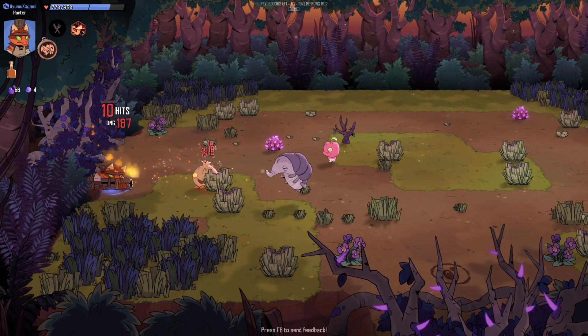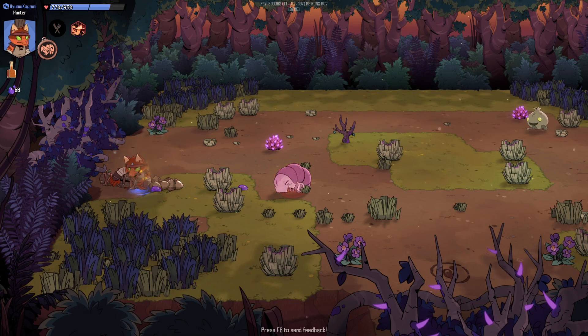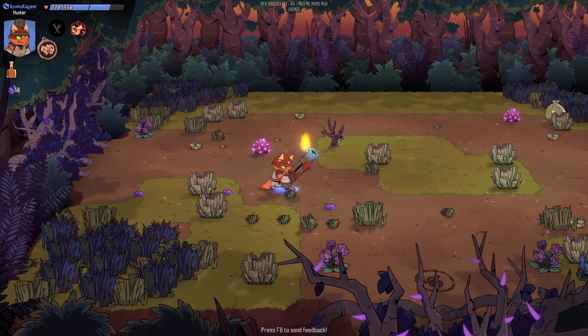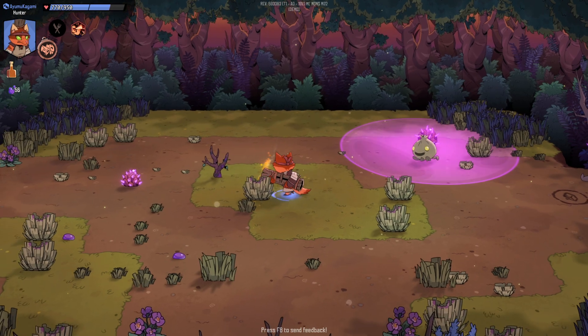It kind of has that Slay the Spire-type map thing where you pick a path. It's very common in a lot of roguelites — I guess I really shouldn't say it's necessarily the Slay the Spire thing — but right here we get to pick between these two options.